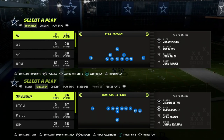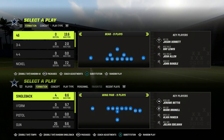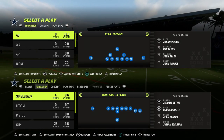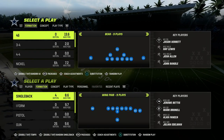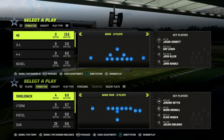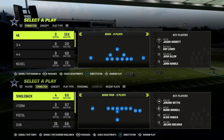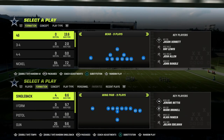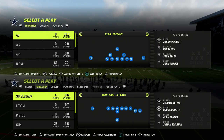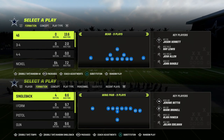If you want to get my entire defensive e-book library, make sure you join the Patreon. We've got a blitzing e-book that breaks down how to blitz out of every formation in Madden 23 — Dollar, Nickel Over, Big Nickel Over G, Dollar 46, and a ton more. It's only $10, and you can sign up via the Patreon link in the description below.